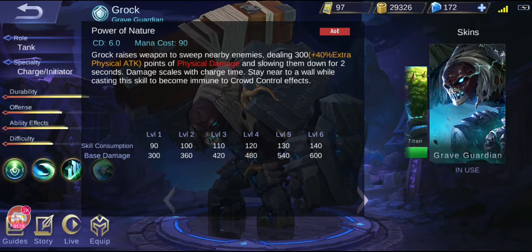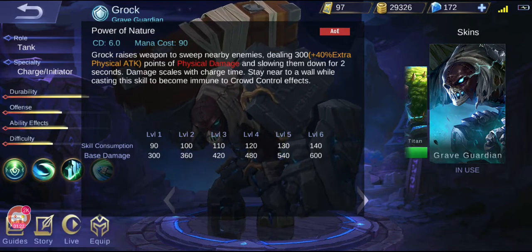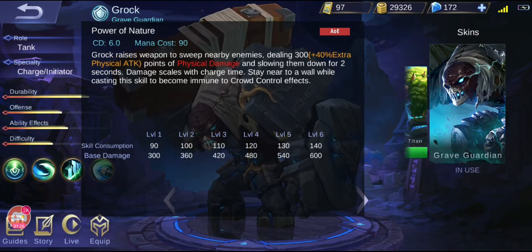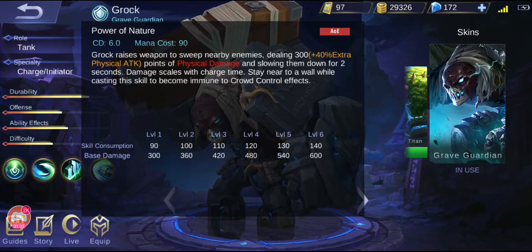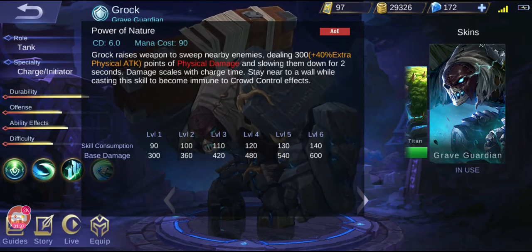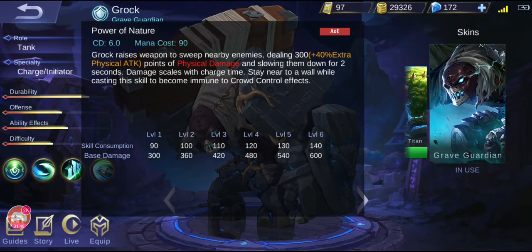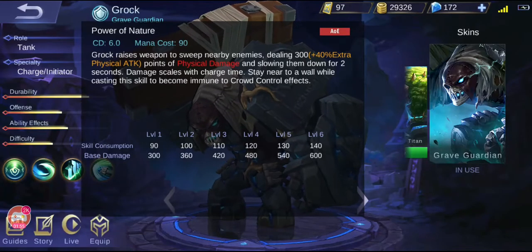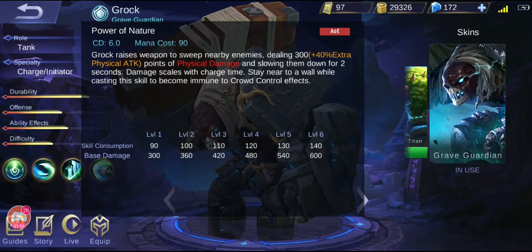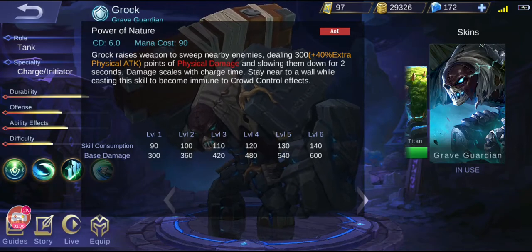Recently Grock has been buffed and his first skill is now insanely good. Basically his first skill is a spin, and while you hold the first skill you charge it. When it's full, you can release it for the full damage of that spin. What is so good about him is that he's basically immune to all crowd control effects when he's near the wall and while charging his first skill. So skills like Akai's SS that trap people near the wall cannot trap Grock. Also Cyclops's SS can't affect him — basically he can't be stunned, slowed, or stopped while charging his first skill near the wall.